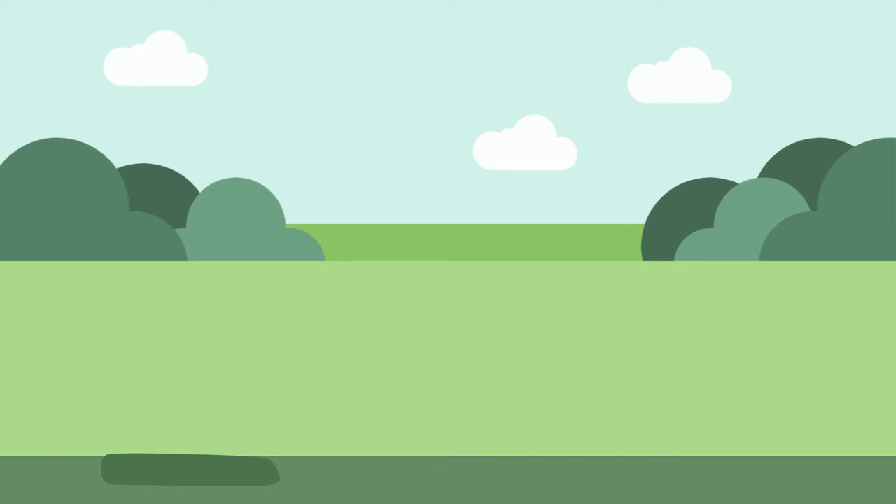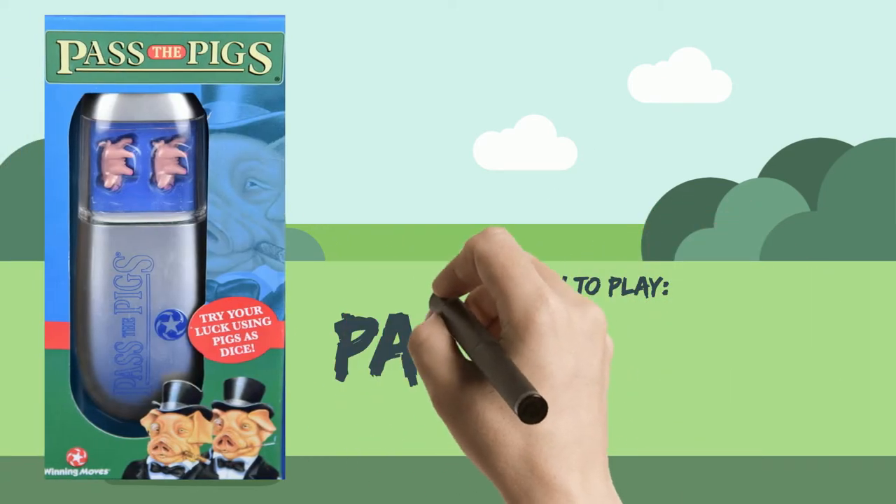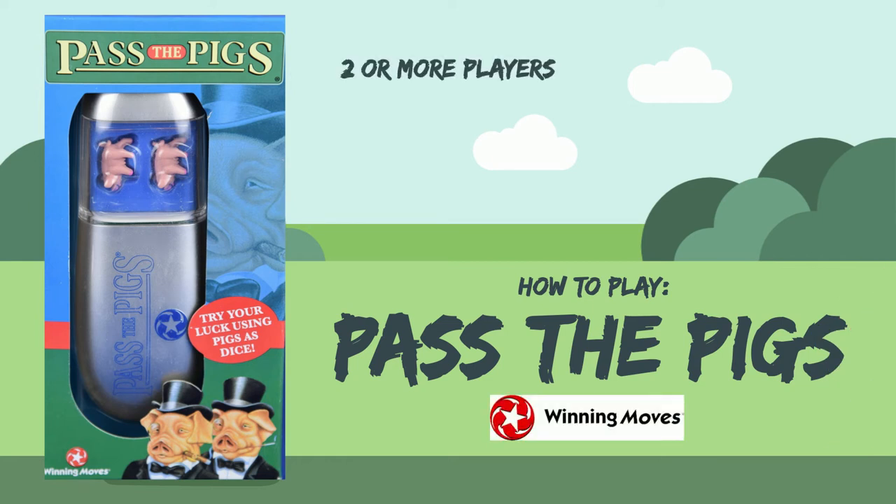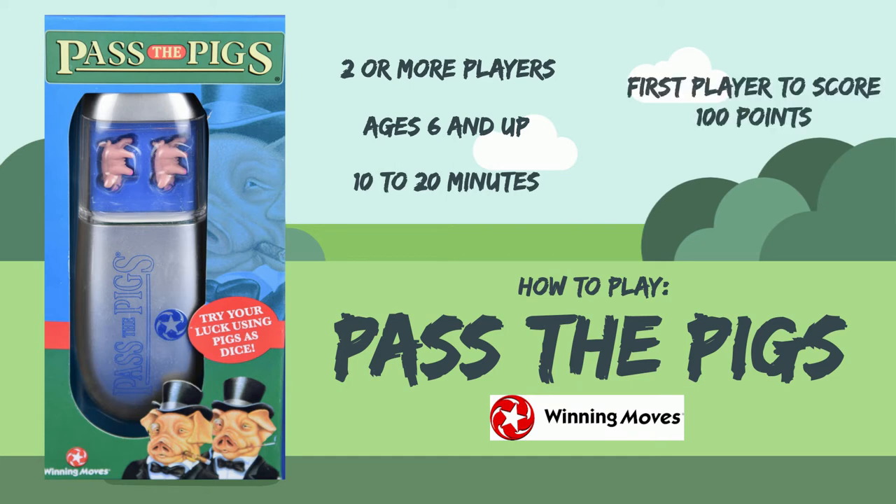Here's a short explanation of the dice game Pass the Pigs. The game from Winning Moves is for two or more players, ages six and up. The average game time is 10 to 20 minutes, with the objective of the game to be the first to score 100 points.